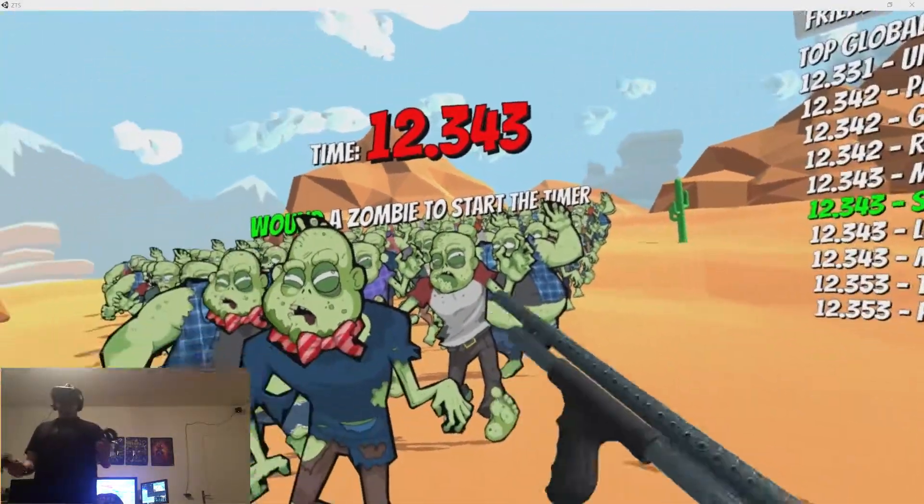This is the horde of the undead - these cute little cutouts of zombies. Basically, your best game is to shoot the head, as in every zombie fiction. And if you shoot any other body parts, they will fall off of course.